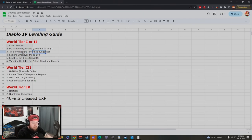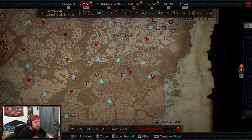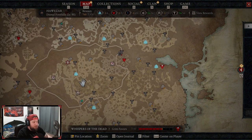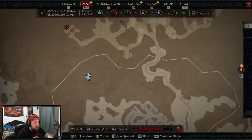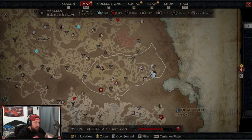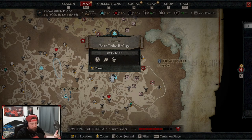The next thing is the Tree of Whispers, which has been significantly buffed. In World Tier 1 or 2, the Tree of Whispers is going to be your best friend. Once you hit 10 grim favors and turn them in, the increased XP and gold from these turn-ins is extremely buffed, and the rewards are extremely buffed. The best optimal route is to do dungeons since they give you five grim favors — you only need to do two and then turn in and rinse and repeat.